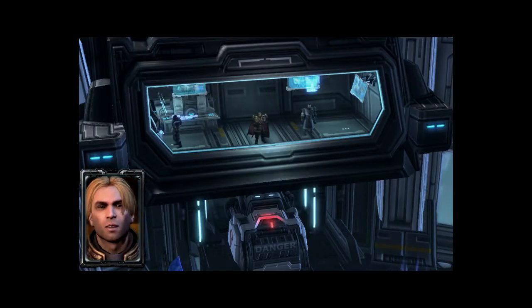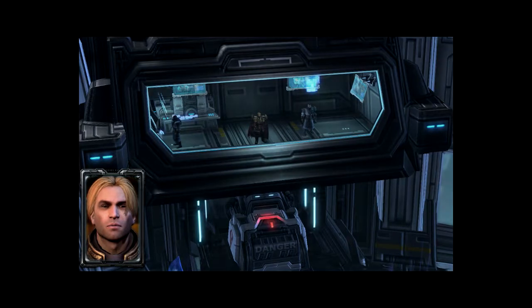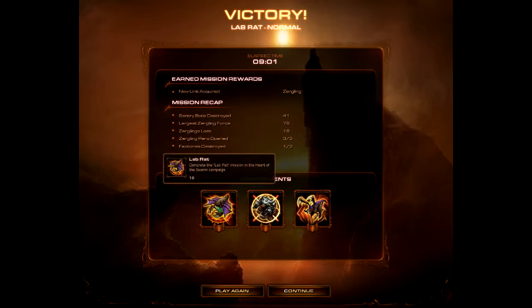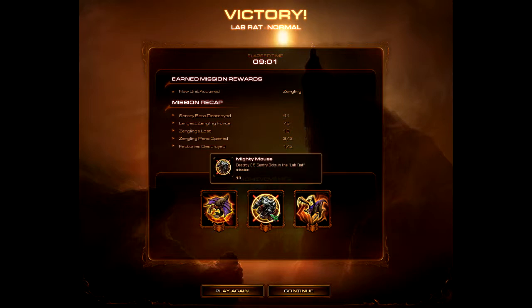I appreciate that. I'm opening your cell right now, if you'd like to join me. And perhaps next time you can make your point without destroying half the facility. Nice, Sarah. Three achievements — complete the Lab Rat mission in the Heart of the Swarm campaign. Destroyed 35 sentry bots in the Lab Rat mission. Complete the Lab Rat mission in less than 10 minutes on normal difficulty — nine minutes and one second. Campaign mission number one. Thank you very much for watching — leave a like or a comment if you'd like me to continue these Let's Plays. See you on the next episode, bye bye.